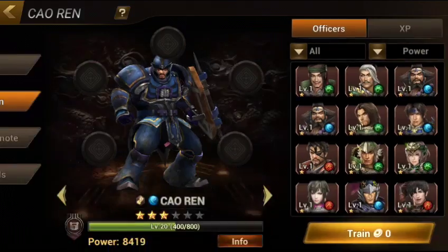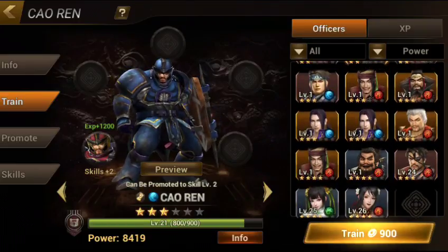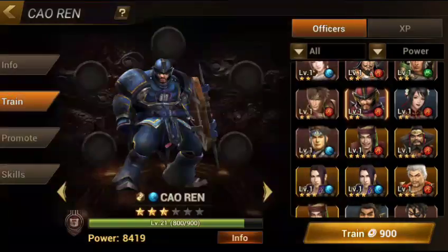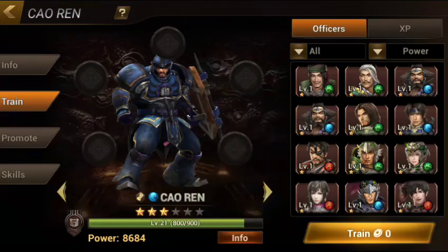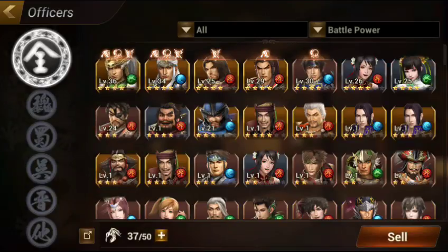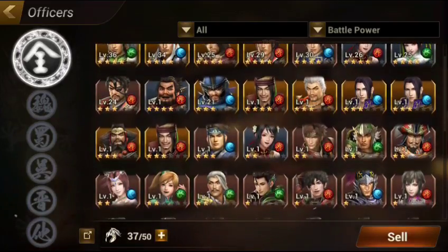We can simply increase Tauren further. Now his Musou level is up, and you can see he has pretty good stats for a beginner. For a 3-star, he has really good skills, so I can really use him for raids and stuff like that.